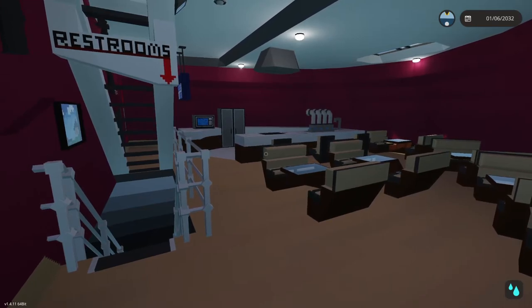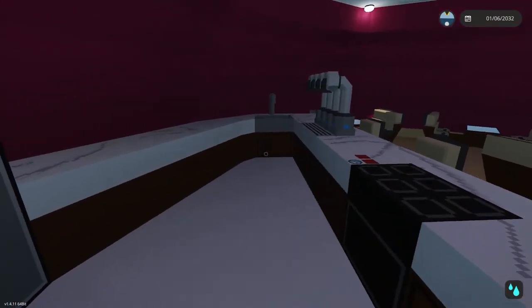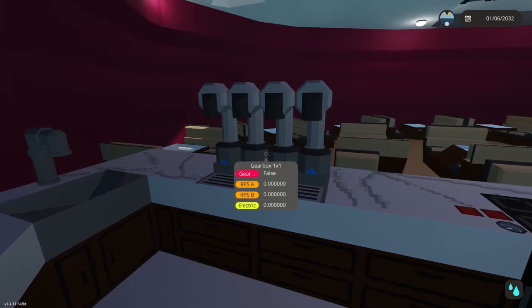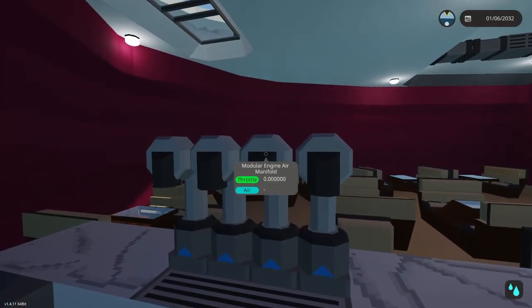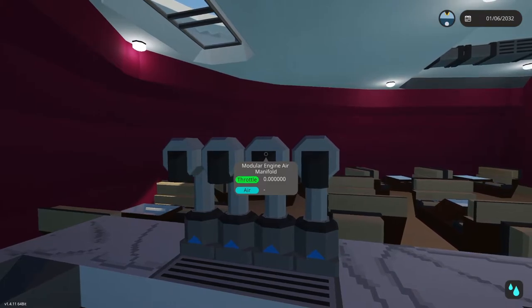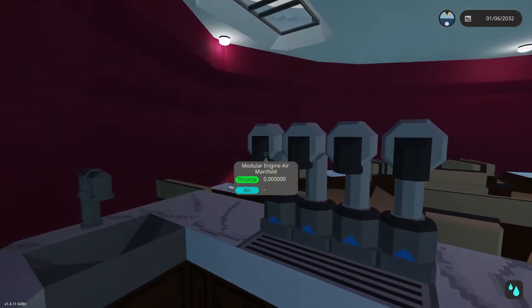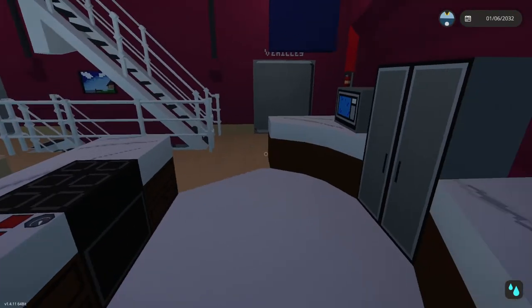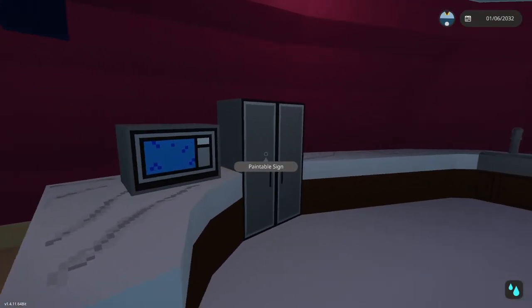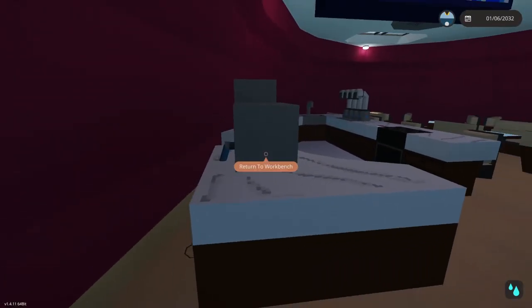Moving up to the next floor, we have the dining hall — or the café, whatever you want to call it. We have a kitchen stocked with a drink bar with drinks on tap, and the same oven as downstairs. There's also a pretty large stove, a fridge, and a microwave just in case.